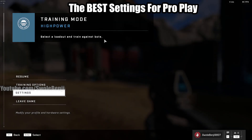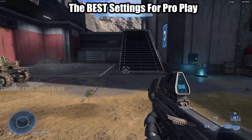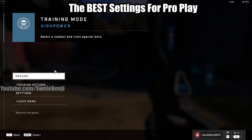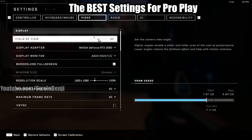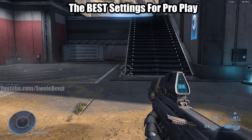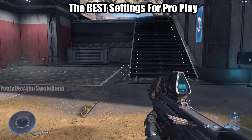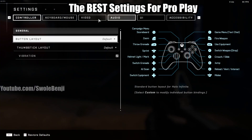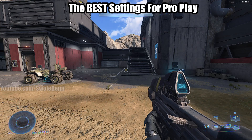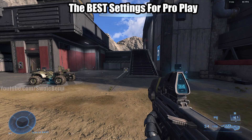Let me explain what field of view is. Let's say this vehicle is an enemy, placed about midway on our screen. If we change the field of view to the lowest, that will increase the size of everything on your screen, but we can no longer see the enemy to our left. But if we have the field of view extremely high at 120, we can see the enemy and then some.